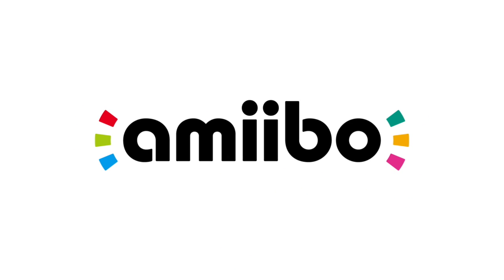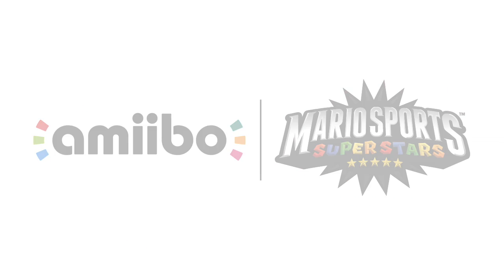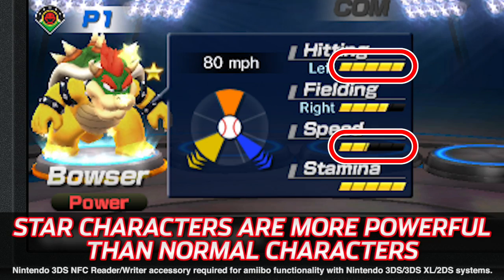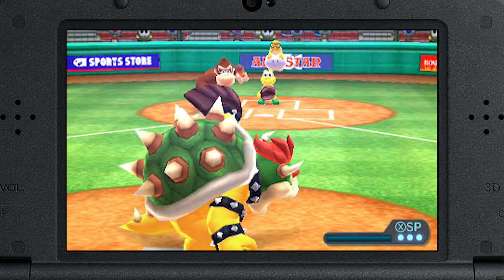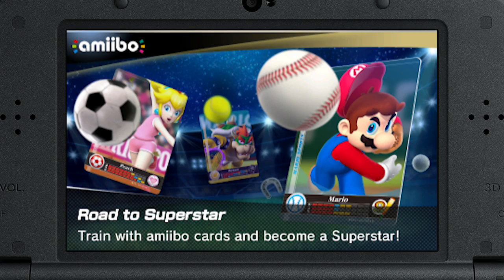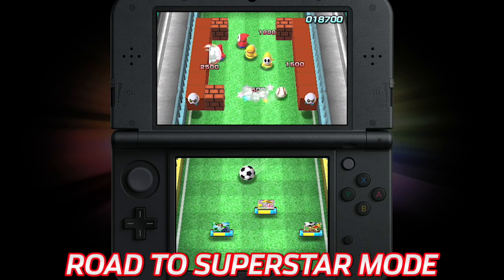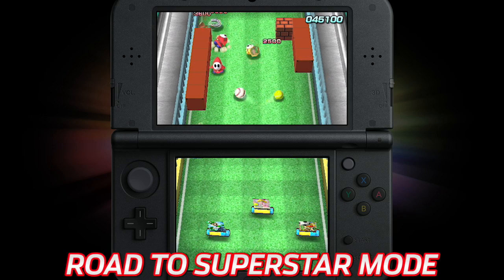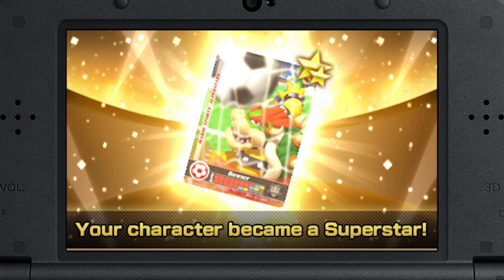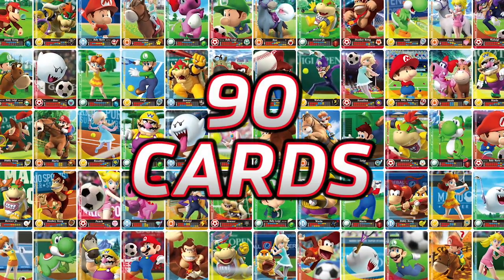Tap Mario Sports Superstars Series Amiibo cards and you can gain a star character with better stats. These Amiibo cards can be used to play Road to Superstar mode in the game. Beat it and your character will become a superstar in a battle to be the best. There are 90 cards in all.